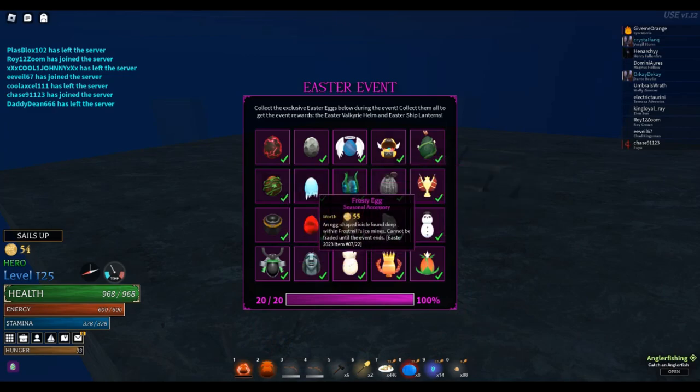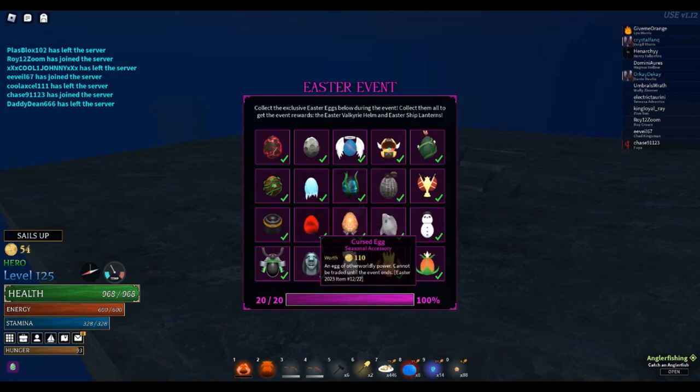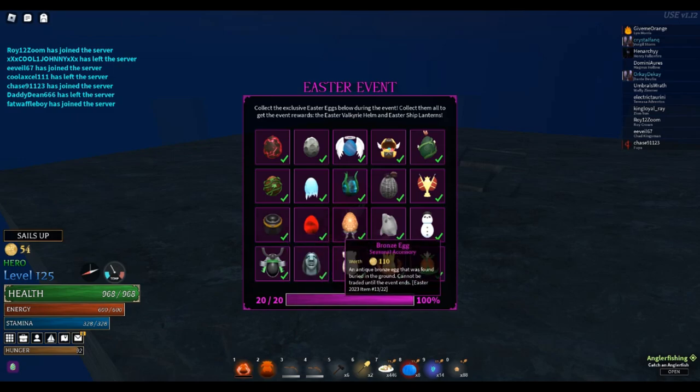The coconut egg — this one is pretty easy. It's basically an egg that replaces coconut spawns, right? Anywhere that can spawn coconut, like the beach or the palm trees, it can be a coconut egg. Same thing with the coconut egg — you open sealed treasure chests, which you kill pirates for.